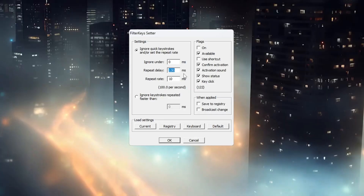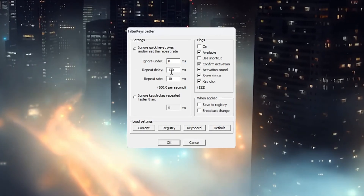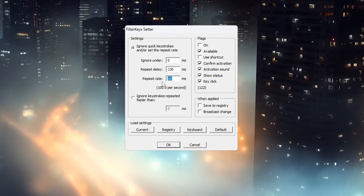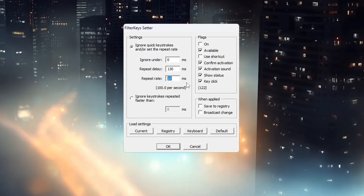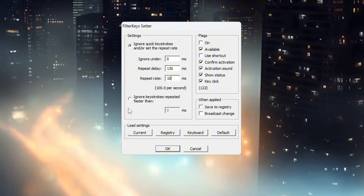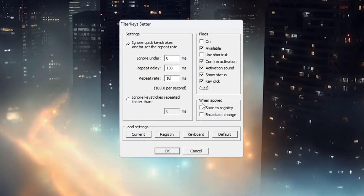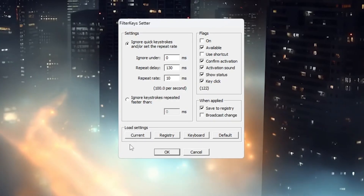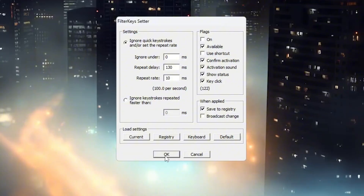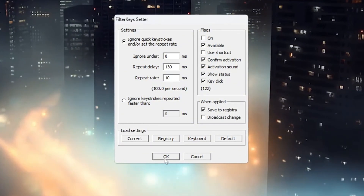For the second setting called Repeat Delay, set it to 130 ms. This gives a good balance so that you can press keys quickly without them repeating by accident. For the third setting called Repeat Rate, set it to 10 ms — this allows your keyboard to repeat key presses very fast, which is useful when you hold down keys during building. Now look to the right side of the program window and check the box to turn these settings on. After that, click OK to save everything. These changes will make your keyboard respond much faster in Fortnite, and you will notice better control when doing things like turbo building, fast editing, or switching weapons quickly.